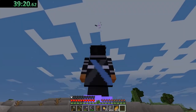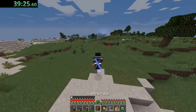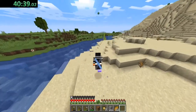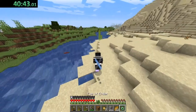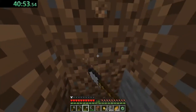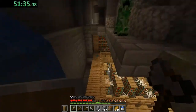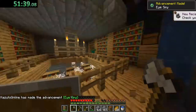To find the stronghold, I would recommend running about 200 blocks in the same direction the eye of ender is pointing, then right-click the eye of ender again to see if the direction changes. If the direction suddenly changes, that technically means you're near the stronghold, so start digging down until you find stone brick. Once you find stone brick, you've entered the stronghold and all you have to do now is find the end portal.